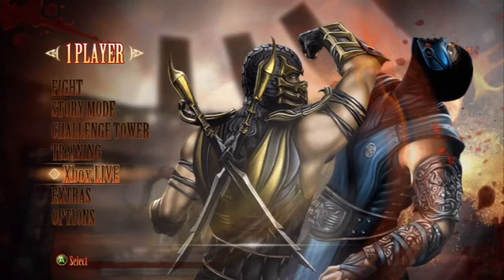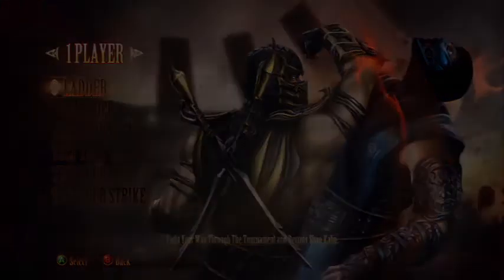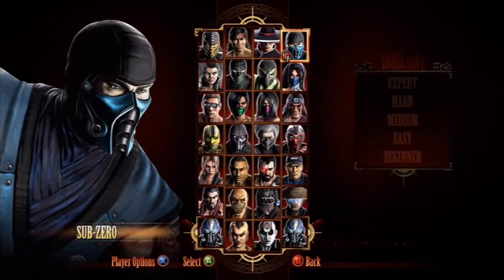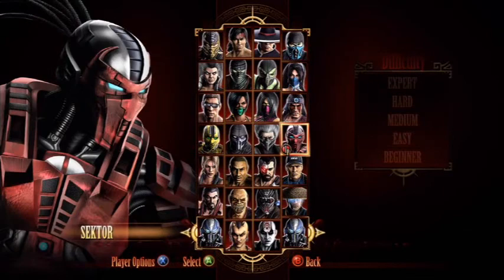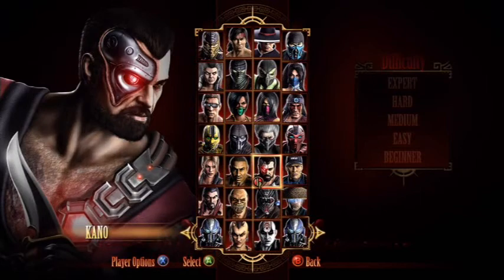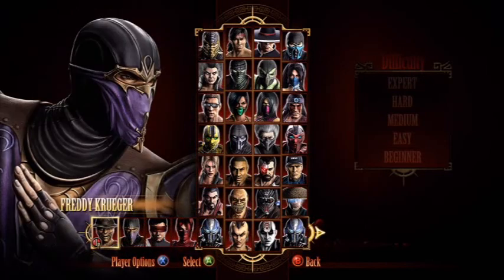Hey guys, welcome to the extra video of Let's Play Mortal Kombat 9. For this extra video I'm gonna show off Ladder Mode, which is Arcade Mode. There's also Tag Ladder but we're just gonna go for Ladder. How Ladder Mode works: we have to defeat 10 opponents. There are a lot of characters we can play as, most of them are pretty good, some kind of suck. Each character has a primary and alternate costume, and the MK ninjas also have classic costumes, which is pretty cool. I already decided on who I was gonna play as — it was a toss-up between Reptile and Ermac. Anyway, I'm gonna show off the DLC characters first: we have Scarlet, Kenshi, Rain, and Freddy Krueger.